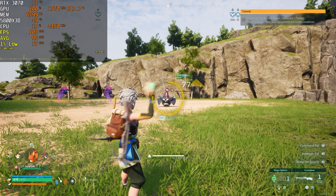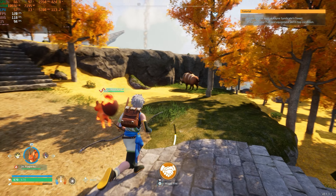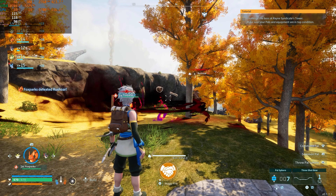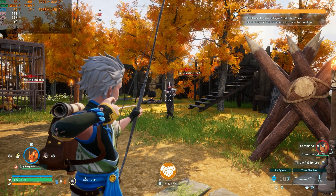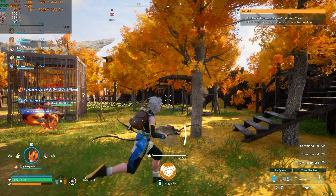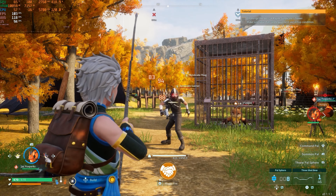A couple of other quick points. The shooting in the game is actually nothing special at all — it is literally a point-and-shoot type of game with nothing groundbreaking about the mechanics. In fact I would argue the shooting mechanics are about as bare bones as it can possibly get. There are some NPCs in the world considered bandits or syndicates who capture pals and lock them in cages. You go to these camps, clear them out, fight with your pals and your own damage, and then you can collect the pal from the cage — and when you unlock the pal, you automatically get it in your party.